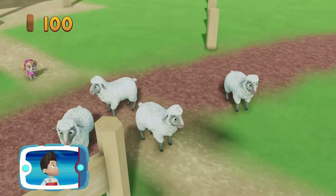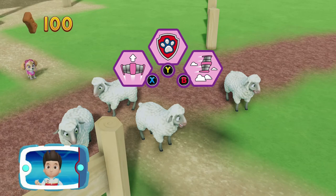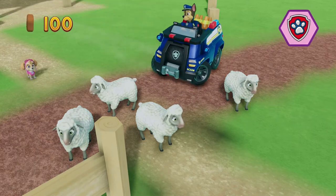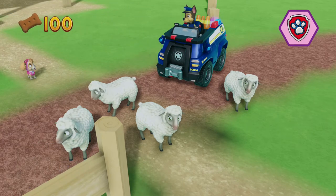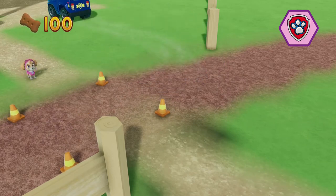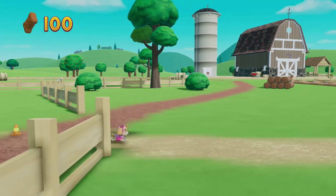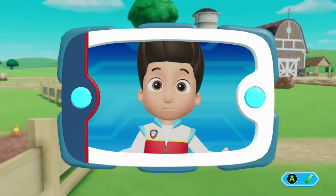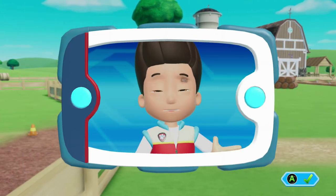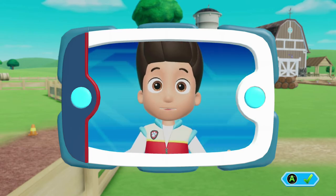Skye found the sheep! Now we need Chase to help move them off the road! Choose which pup ability to use! All right, now we can keep moving! You helped Skye find the sheep and you helped Chase move them off the road! Now it's Rocky's turn — help him repair the bridge so the sheep can go home!